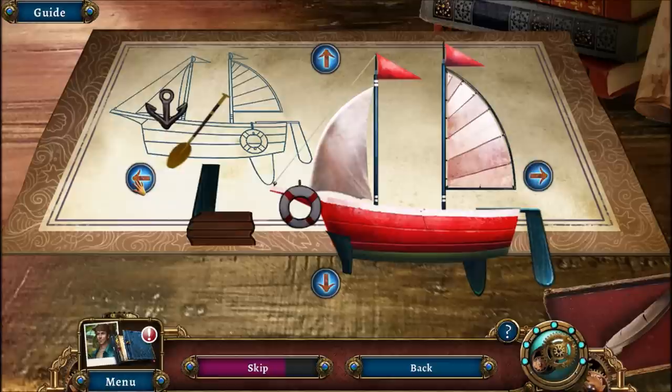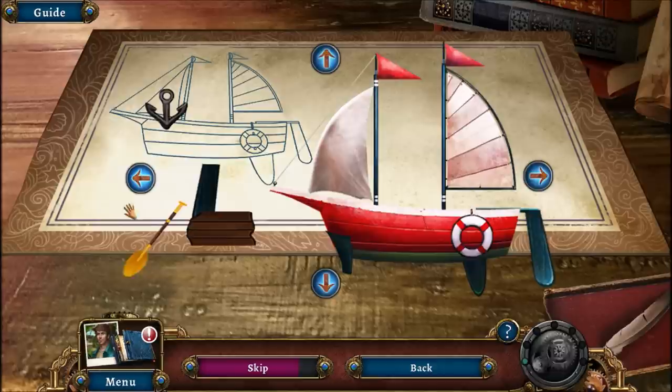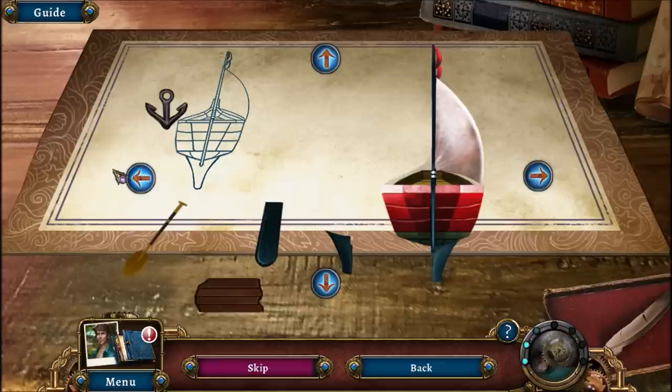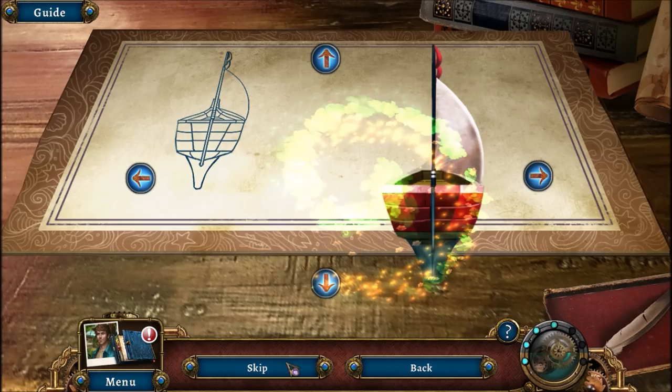So that piece goes there. Where does that anchor go? I don't see it anywhere. This must go here. Huzzah! That's the puzzle.